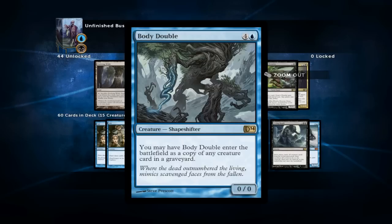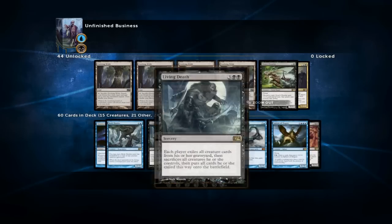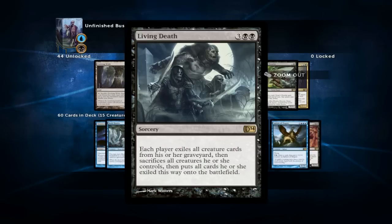Body Double is one of the more expensive reanimation spells we're playing, but it's not really a reanimation spell — it doesn't take the creature from the graveyard onto the battlefield, it simply copies it. This means if you have another real reanimation spell you can have the same creature twice on the battlefield with only one in the graveyard. Living Death serves both as a sweeper and as a reanimation spell, destroying your opponent's creatures and putting all your assembled graveyard creatures onto the battlefield. There are very few cards that can swing games like Living Death can, so don't be afraid to use it just as a sweeper or just as a reanimation spell.